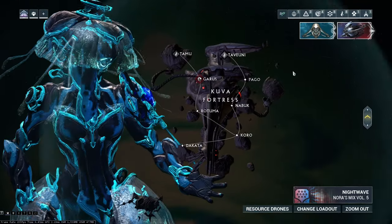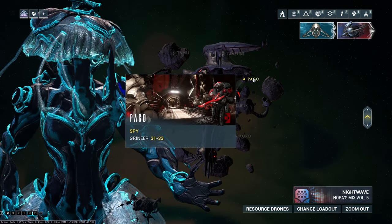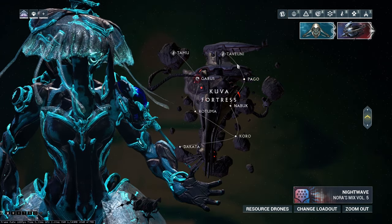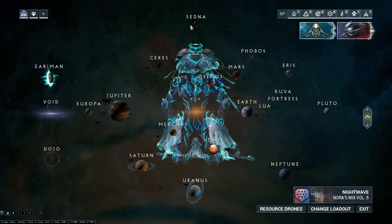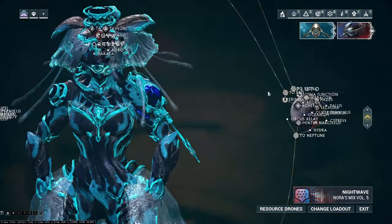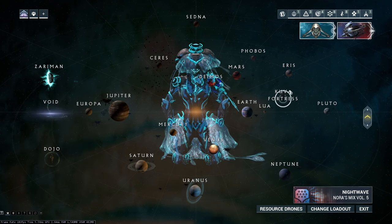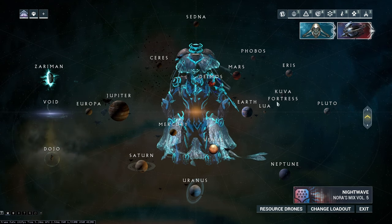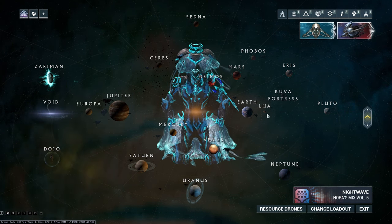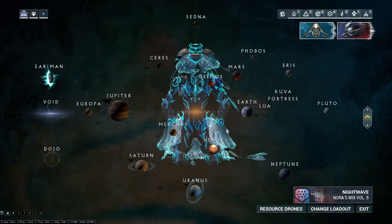Another hard one is Pago on the Kuva Fortress — a very hard spy mission where you get caught up in a lot of traps. Sedna or even Pluto spy missions are going to be easier for farming her parts than trying to go to Lua or the Kuva Fortress. I would not recommend those — they're very hard, and especially for getting her parts, it's just not a quick way to do it. Try to get as low a level as you can just to be able to get her parts.